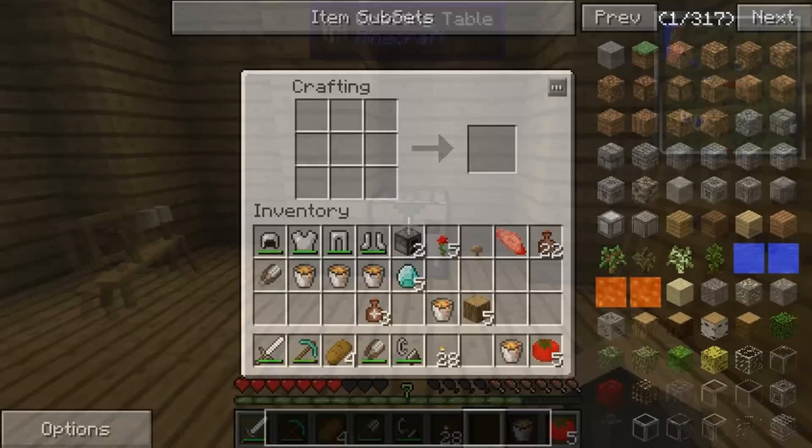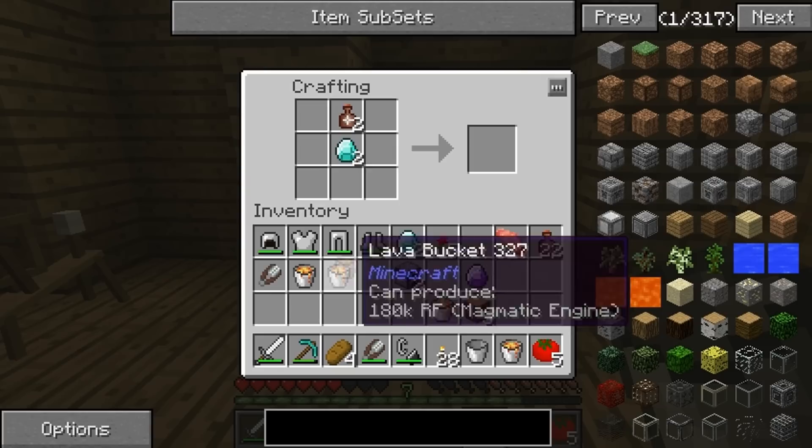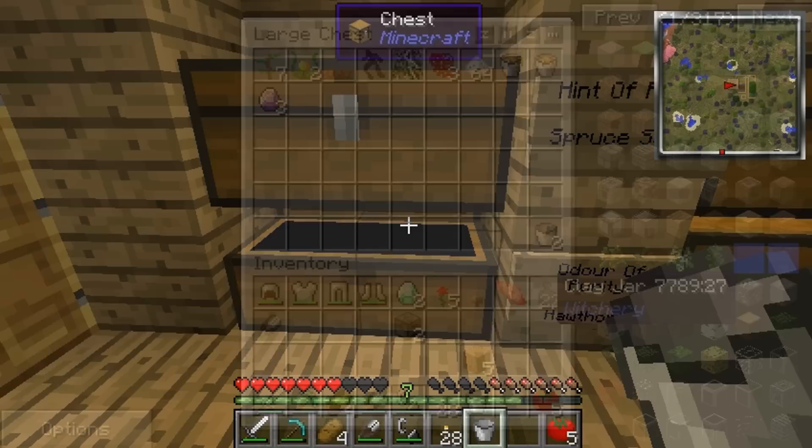We're going to have the diamond in the middle, one, two, three, the whiff of magic at the top, one, two, three, and then the lava — and we've got our attuned stone. We'll take all that, thank you very much. We're going to put the lava buckets down here just in case we find any more. I'll put these attuned stones away for now and the diamonds in here too.